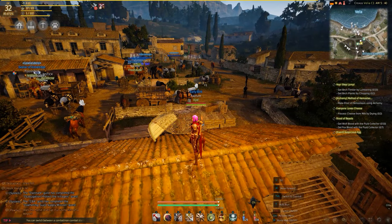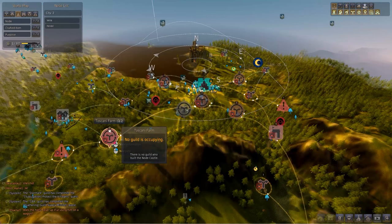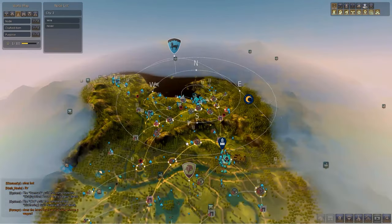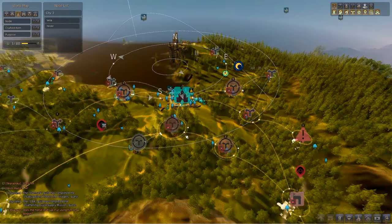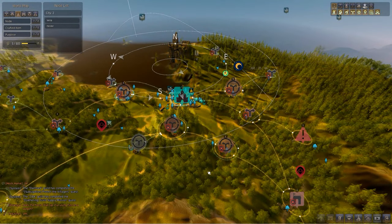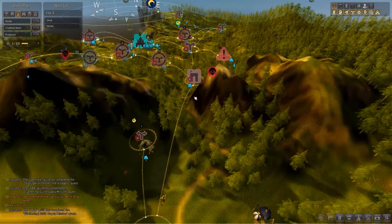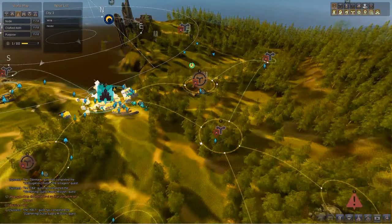Let's start with what are nodes. Simply, they're the locations on the world map — locations that you can invest in, and that's where the contribution points come in. Investing in these nodes will allow you to establish trade routes between different towns, just like connecting dots. If two towns are connected by the nodes, then you establish trade routes.